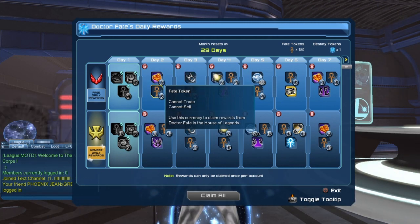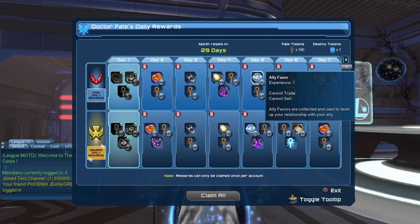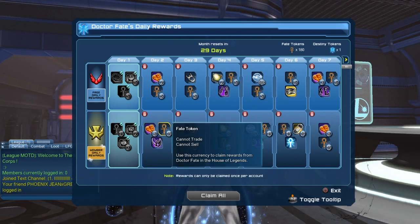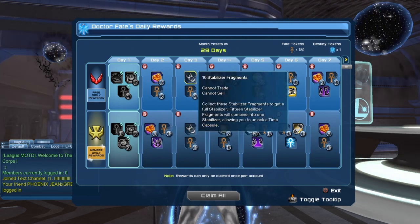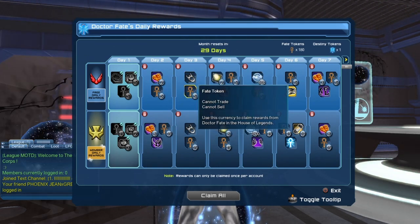Tomorrow on day 2 we will get 2 flawless end metal and 5 fate tokens. Free to play players will have rewards to the top, and legendary players have all the rewards. Legendary players will also get 6 end metal, 15 fate tokens, and the Enhanced Fujinaut helmet box. On day 3 it's 16 stabilizer fragments and 5 fate tokens.